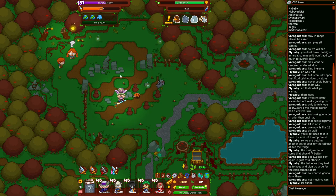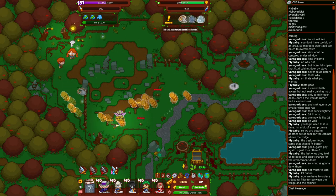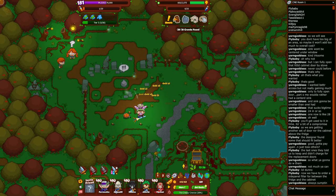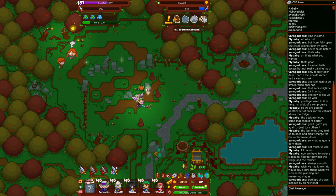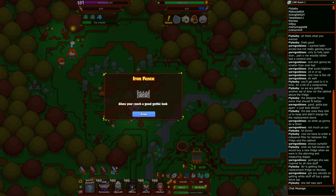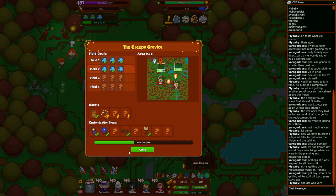We're on to the last puzzle in the second field. Let's whack up some puzzle pieces. And another customizable item is ours: iron fence. Give your ranch a good gothic look. We are halfway done with our customizable items.